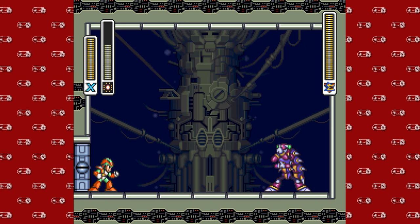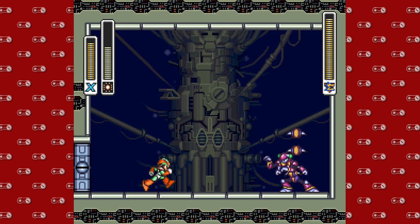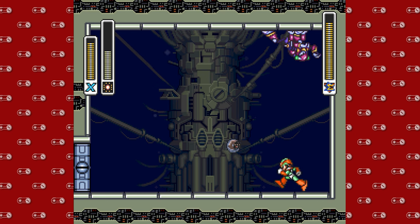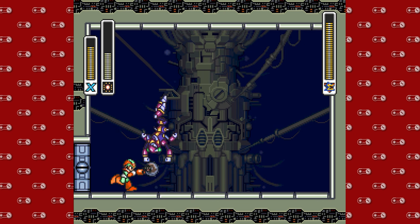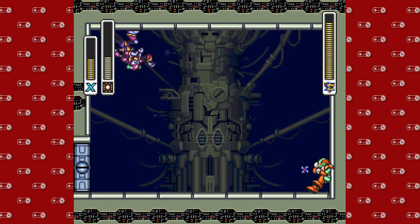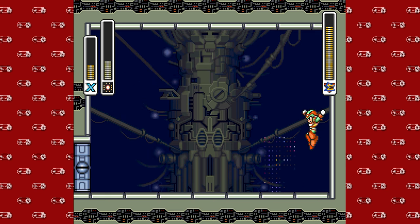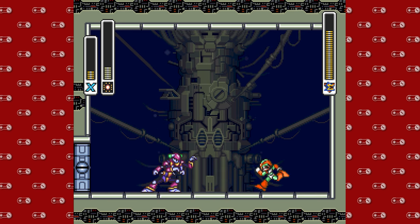Here is the Magna Centipede — you will want silk shot for this, by the way. See that nasty tail that he's got? He's also kind of like a ninja. Once you hit him with the silk shot, everything just kind of becomes a bit of a war of attrition. It's kind of tough to hit him from down here. I'm running out of silk shot and I'm playing like a dingus.